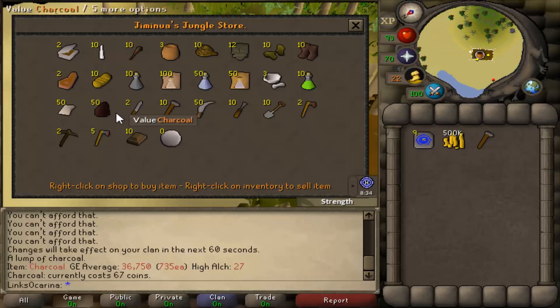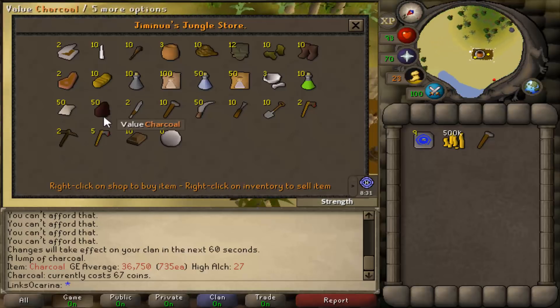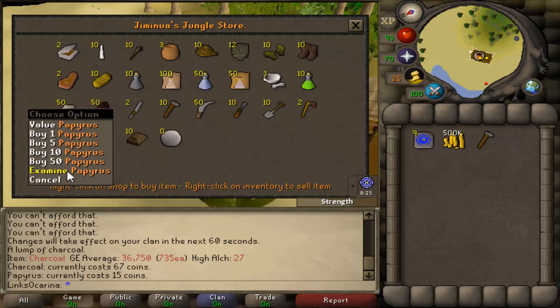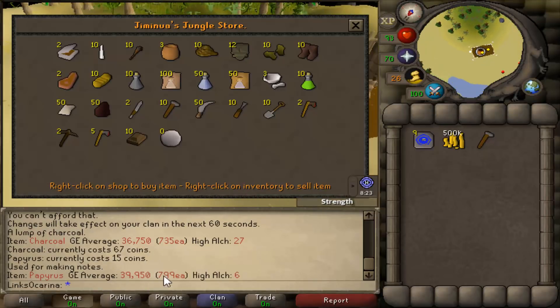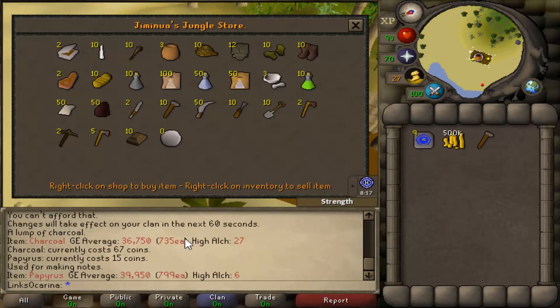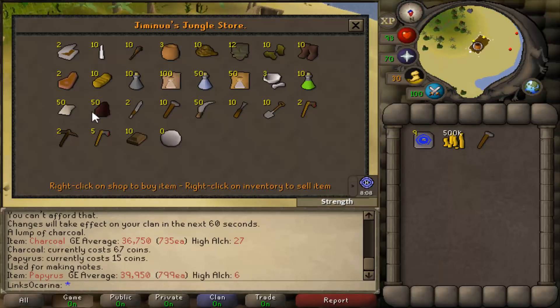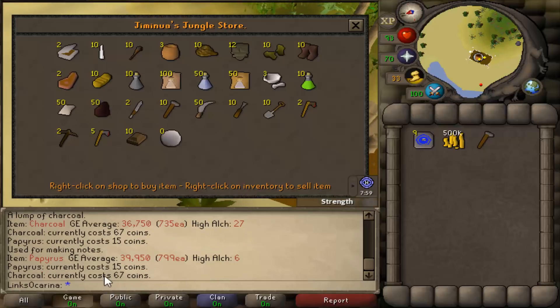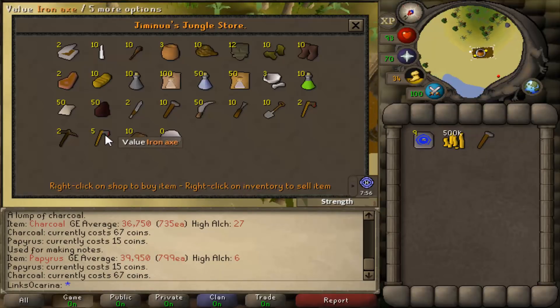We can buy Charcoal for 67 coins each and she has 50 in stock. It's probably better to hop world to world and buy them. There's also Papyrus here, worth 15 coins in the shop and 799 in the GE. These two are the best to go for. They drop and rise constantly — I've seen Charcoal all the way down at around 200 coins but up to about 1k, same with Papyrus. So maybe one day you'll make awesome money, the next it won't be as good. But both are always very cheap and you're always going to make profit. That's sort of our bonus method — the first easy one.